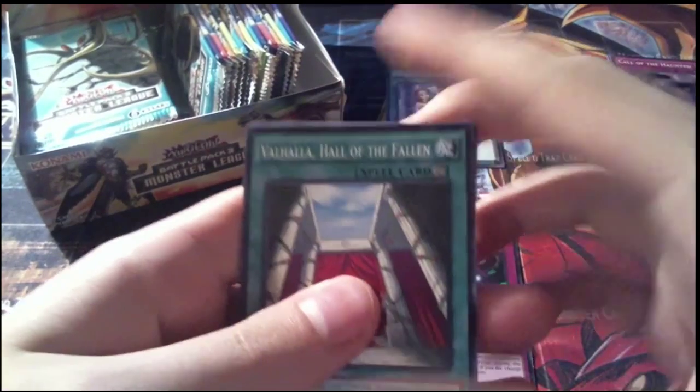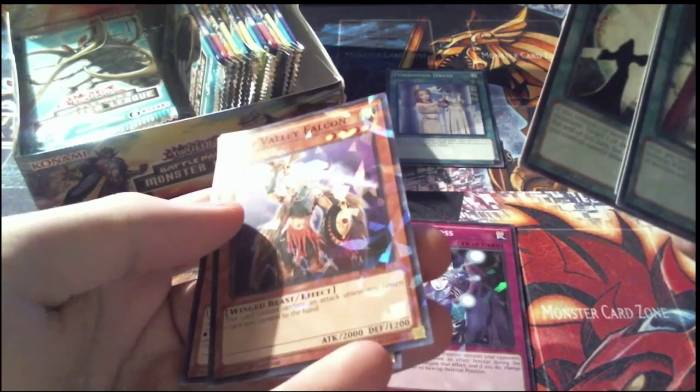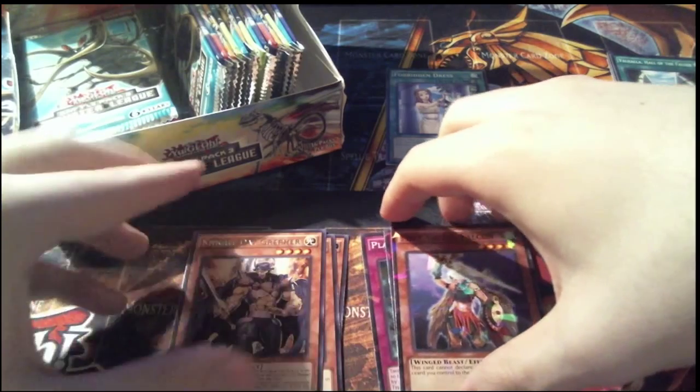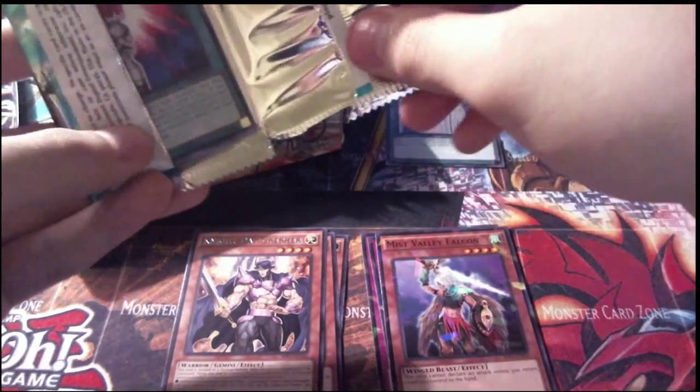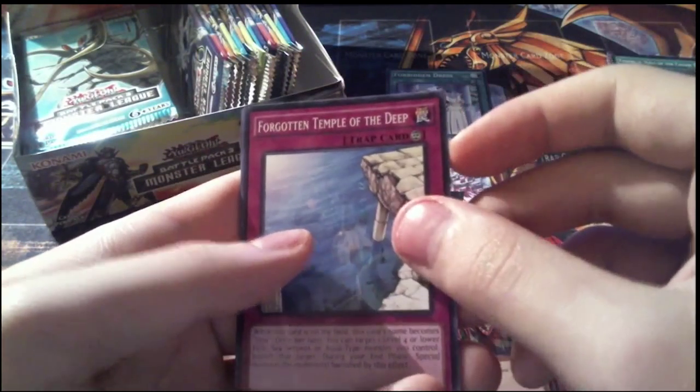Pack 3: our commons are Valhalla Hall of the Fallen, Gorgonic Golem, and Magicians Unite. Our Shatterfoil is Mist Valley Falcon, and our rare is Night Day Greffer. Still looking for Alucard and Digusto Emeril. Any Xyz monster would be great, because making them exclusively Shatterfoil actually made their value go up in this set.